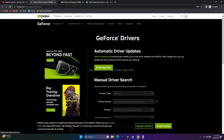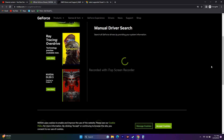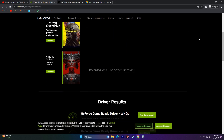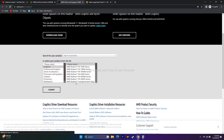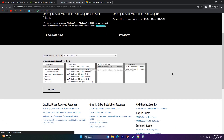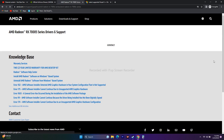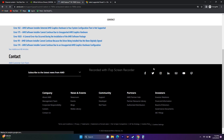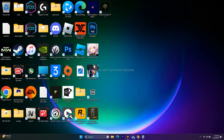Update your graphics card drivers. Links for both Nvidia and AMD will be provided in the description. For Nvidia users, go to the Nvidia driver page, select your GPU details, and search — the latest version shown is 531.79 released May 2, 2023. Download and install it, then restart your PC. For AMD users, go to the AMD page, select your GPU, and download the appropriate driver for Windows 10 or 11.